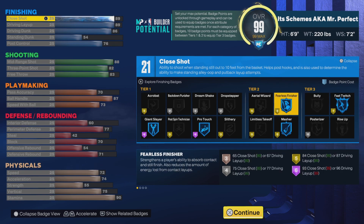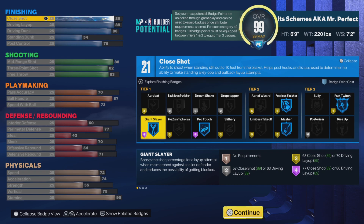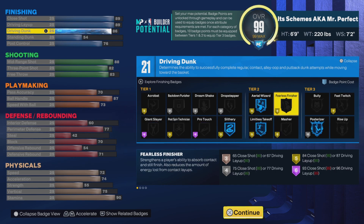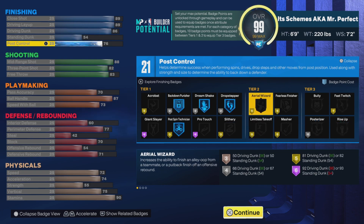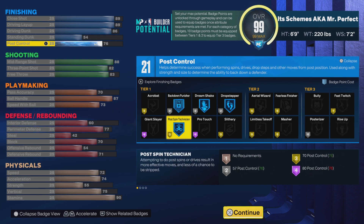This build gets 21 possible badge points. When it comes to finishing, we're gonna go with 89 shot close — that's gonna give us Finisher, Matcher, and Fast Switch on gold. Onto driving layup, 89 here as well gives us access to gold Acrobat and gold Slippery. 86 driving dunk gets us the pro contact dunk packages on this build — this is big. Silver Posterizer.